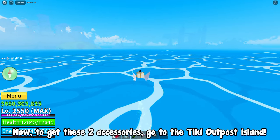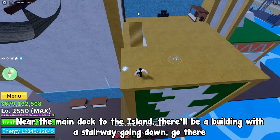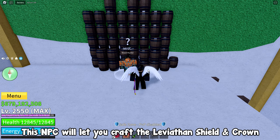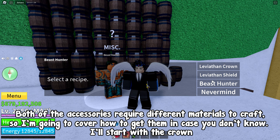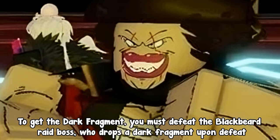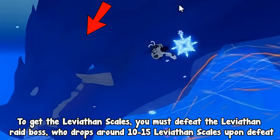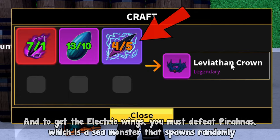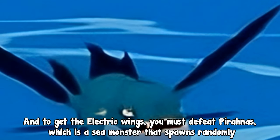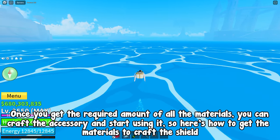To get these two accessories, go to the Tiki Outpost Island. Near the main dock, there'll be a building with a stairway going down — go there. This NPC will let you craft the Leviathan Shield and Crown. For the Crown: to get the Dark Fragment, defeat the Blackbeard Raid Boss, who drops a Dark Fragment upon defeat. To get Leviathan Scales, defeat the Leviathan Raid Boss, who drops around 10-15 scales. To get Electric Wings, defeat Piranhas, a sea monster that spawns randomly. Once you have the required materials, craft the accessory and start using it.